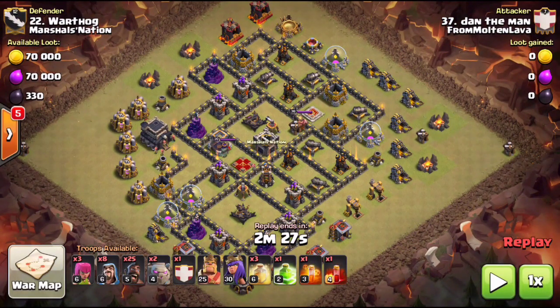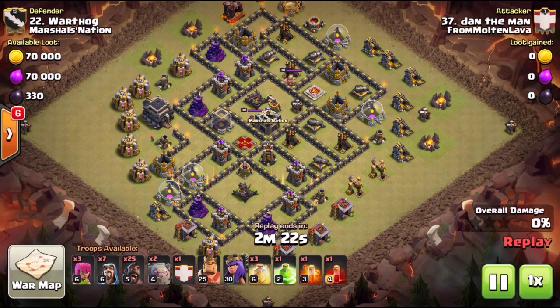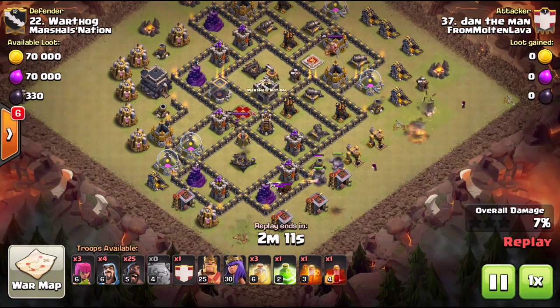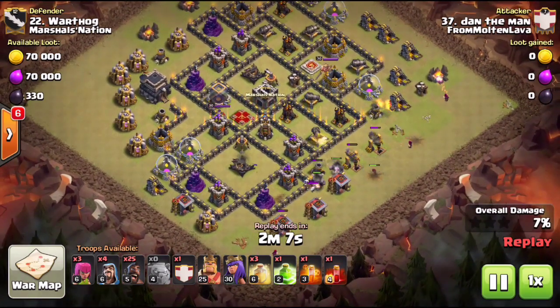The air defenses are pretty much across from each other but kind of offset at the same time — a really funky base layout. I get a lot of requests because we're seeing more and more of these air defense layouts, trying to trick the attacker and make them scratch their head. What we have here is Dan the Man doing this with the shattered attack.